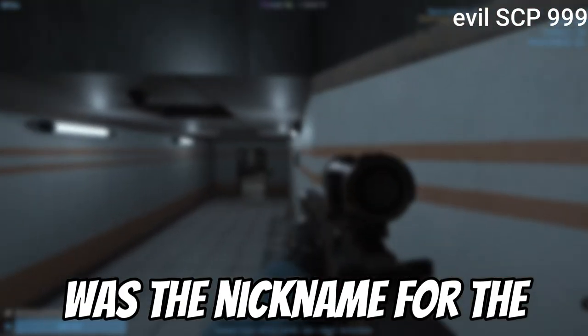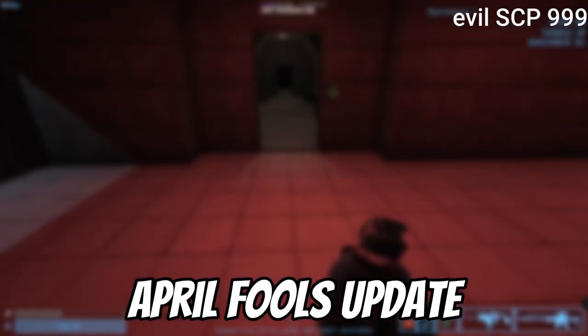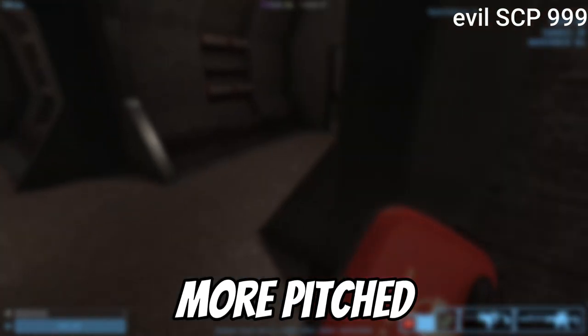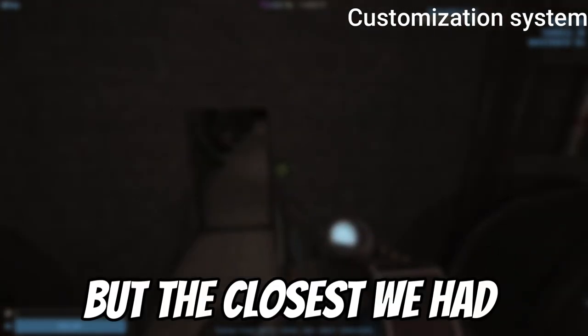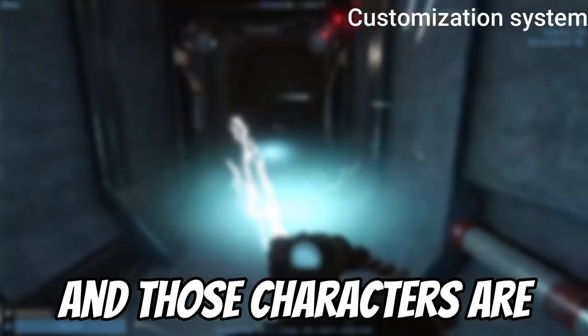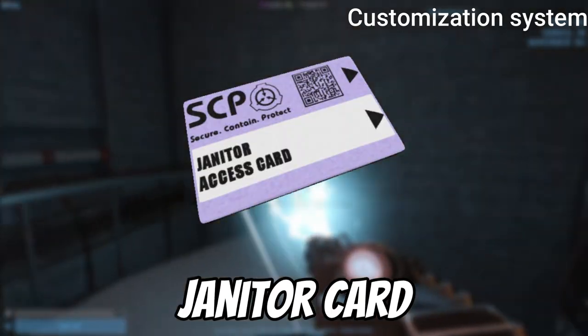Evil999 was the nickname for the temporary model of SCP-999 during the 2019 April Fools update, and other than having changed vision, his attack sounds were also more pitched. SCPSL never had a real customization system, but the closest we had was the ability to choose between two characters before playing — the current John Kalos and Charlotte Richard, who spawns with a janitor card.